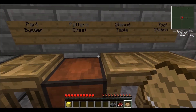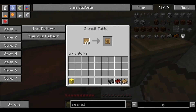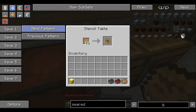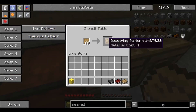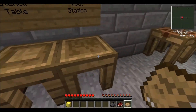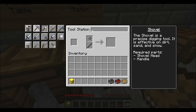So you're going to start off in the Stencil Table and you're going to put your blank patterns in here, then you make stencils for the parts that you would need. You can just scroll through them here and find the ones you need. You find out which ones you need by going to the Tool Station, clicking on it, and selecting the tool you want to make.